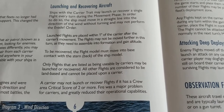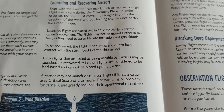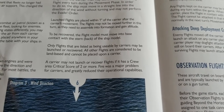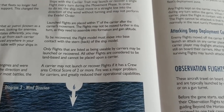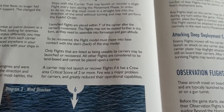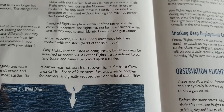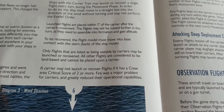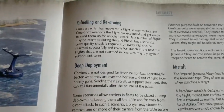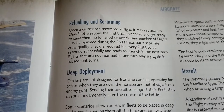To be recovered, a flight model must move into base contact with the stern — the back — of the ship. Only flights listed as usable by carriers may be launched or recovered; all other flights are considered land-based. A carrier may not launch or recover flights if it has a crew area critical score of two, which really highlights how vital damage control will be. If the crew area is too damaged, there won't be enough crew to handle launching, recovering, and rearming aircraft. Fire was a major problem for carriers and greatly reduced their operational capabilities.